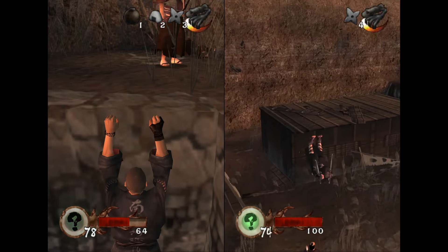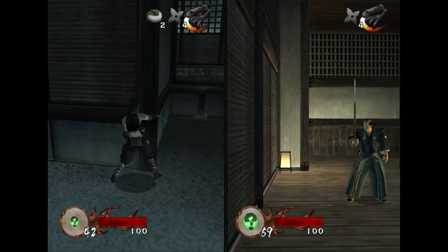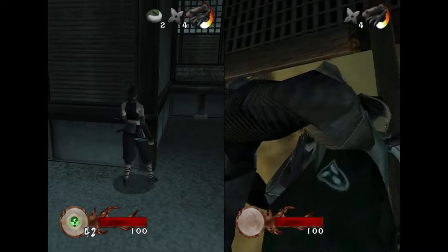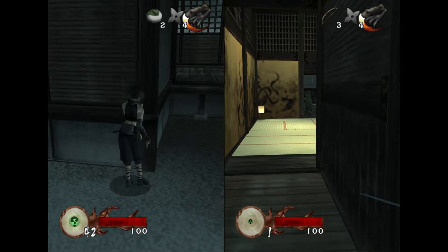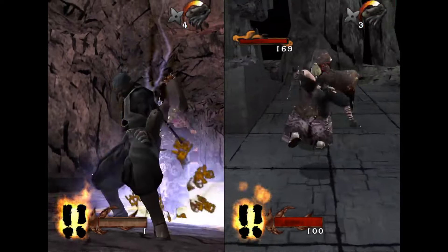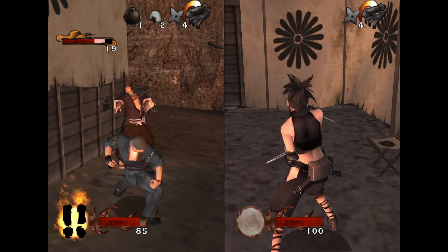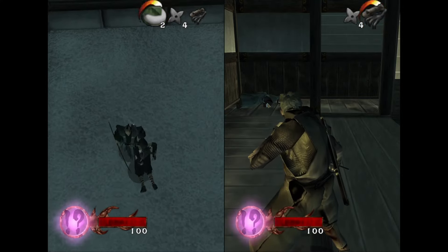Tenchu Wrath of Heaven, developed by K2 as a true sequel to the series, successfully refines the core elements of the franchise, combining stealth, action, and ninjutsu into a cohesive engaging experience. While it may not match the technical prowess of Metal Gear Solid 2, it stays true to its roots as a dedicated stealth ninja game set in feudal Japan. The intriguing narrative incorporating multiple characters and storylines provides depth, and new moves and abilities earned through a rewarding stealth reward system enhance gameplay. The level design shines with multiple paths, offering replay value and incentivizing exploration. The addition of a multiplayer co-op mode is one of the game's highlights — unfortunately you can't play through the story mode in co-op, but the stealth-based missions built around two-player are incredibly addicting. Tenchu Wrath of Heaven excels within its niche, cementing its status as a top-tier ninja game.